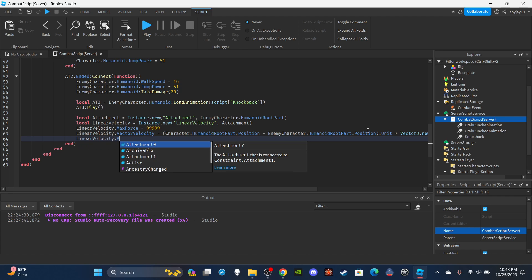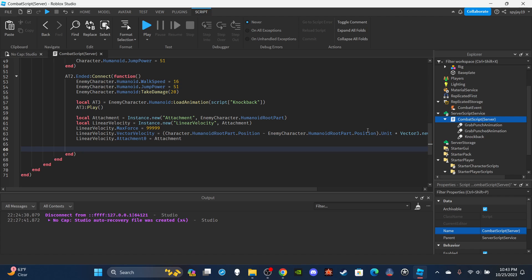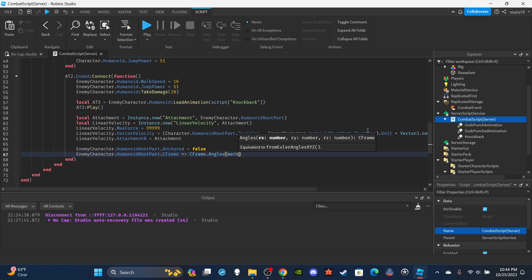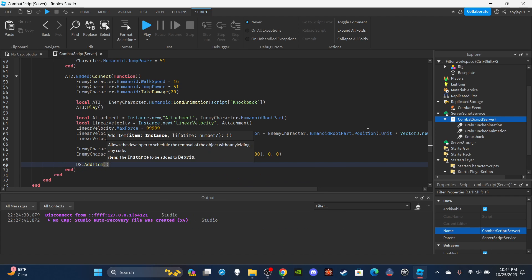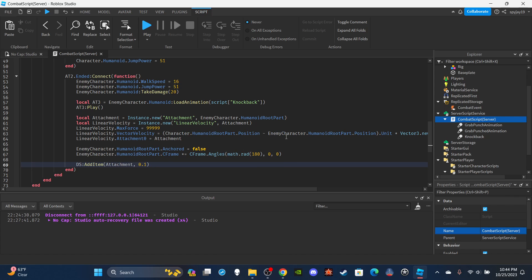Set `Attachment0 = attachment`. For the ragdoll effect: `enemyCharacter.HumanoidRootPart.Anchored = false`, then `enemyCharacter.HumanoidRootPart.CFrame *= CFrame.Angles(math.rad(180), 0, 0)` to flip them. Finally use Debris to clean up: `Debris:AddItem(attachment, 0.1)`. And just like that, we're done — one of my shorter videos recently, especially combat-wise.